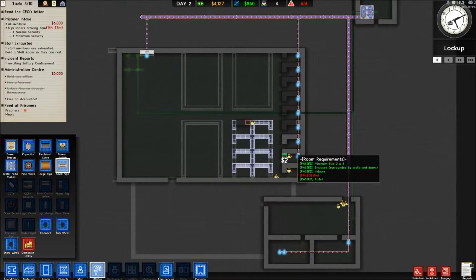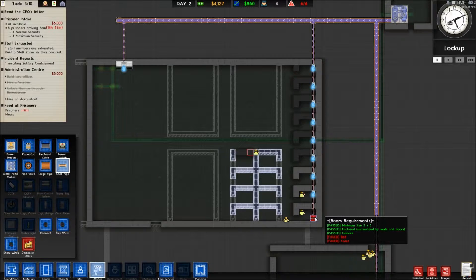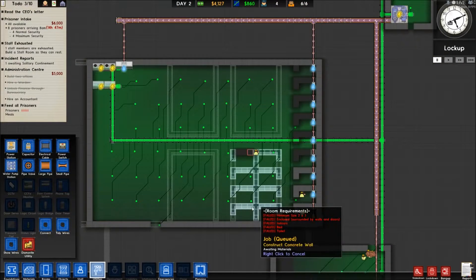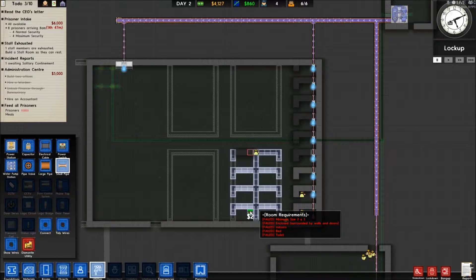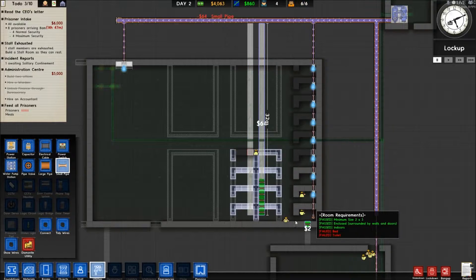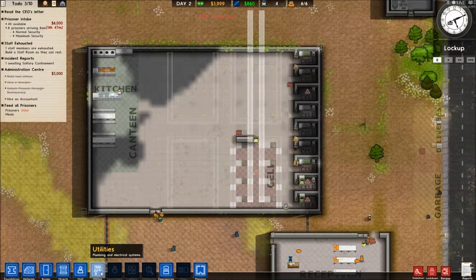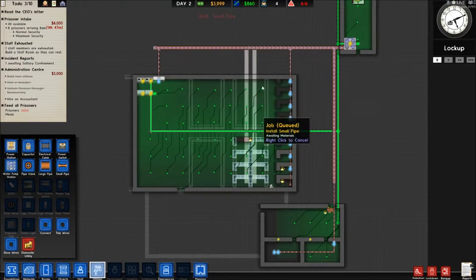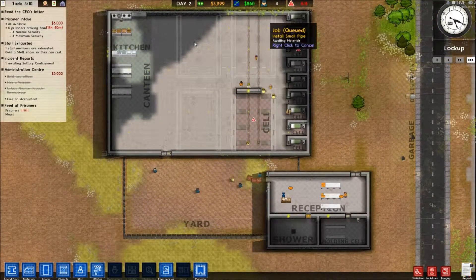I'm trying to think what's the best way of doing this. The small pipe reaches there, so that's good. We'll just do it like that because there's going to be a run of toilets down both sides - that should work. Toilets there, toilets there, and then we'll just repeat it up there and there and there, increasing by eight each time.